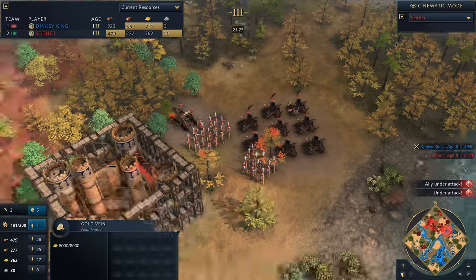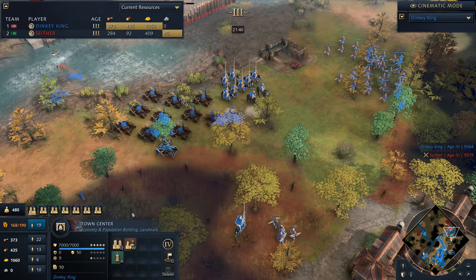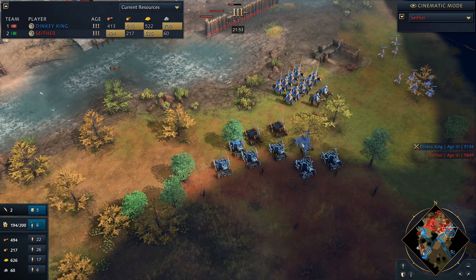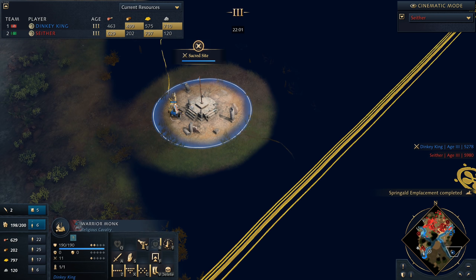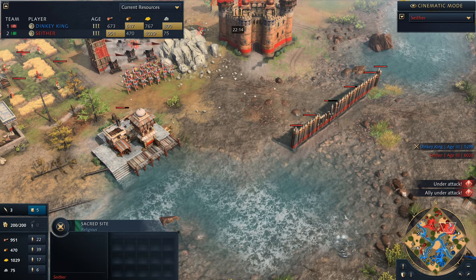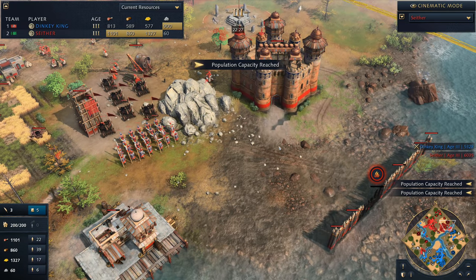We don't actually see a lot of hunting cabins — there's one down here but no real others. Dinky King is still sitting on one town center and is on 74 villagers. Compare that to his opponent who has three town centers and is on 86. Somehow managing to keep up with the economy relatively well — obviously he's got those five relics, each working out to about two villager equivalents of gold per relic, so five relics gives him the equivalent of 10 villagers of gold. He's also got Sacred Sites — the equivalent of about four villagers each. Both players are quite even, and Seether is now sitting at max population compared to Dinky King who is about 25 population away.